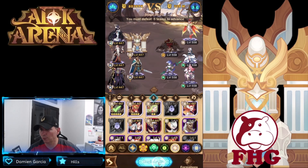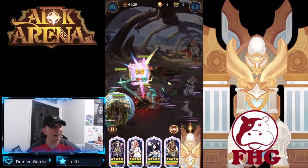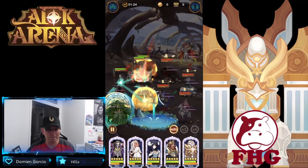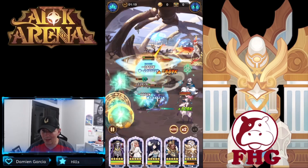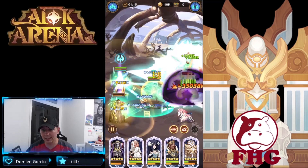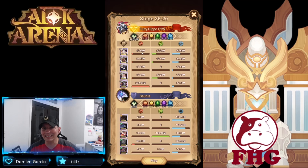A lot of players have said the same thing — putting him into his own formations or current formations doesn't seem to be working too well. There have been a couple of formations players are working on, including possible PVP-based formations, but overall it seems rough. Look at the damage Titus is taking — he's already pretty close to dead, though he gets a little heal from Merlin.